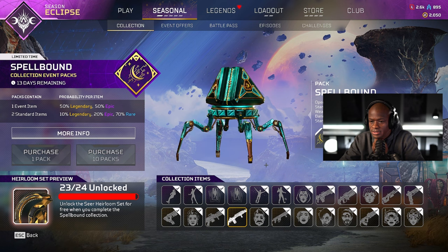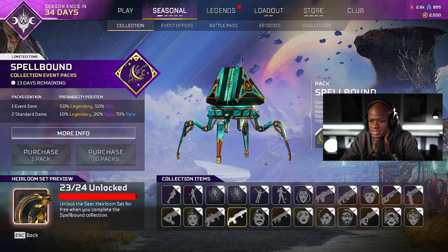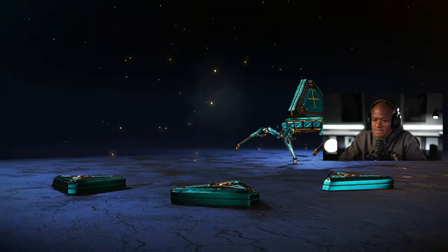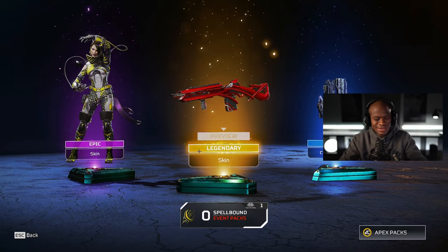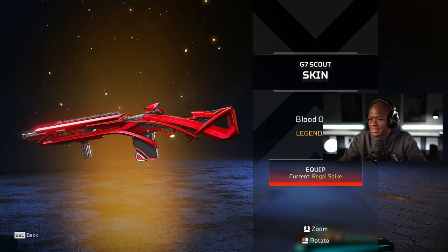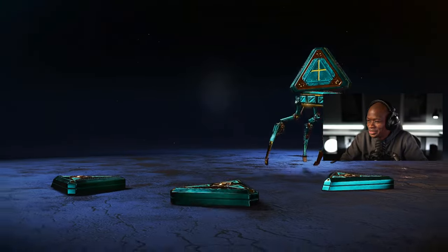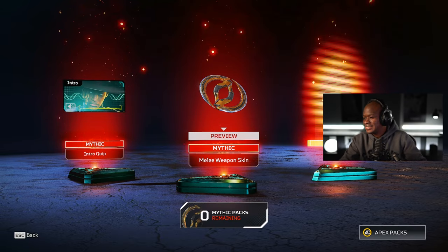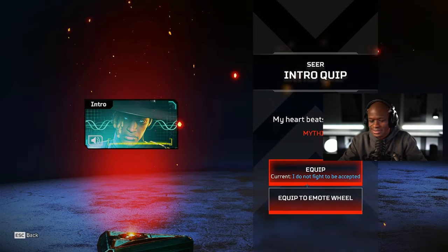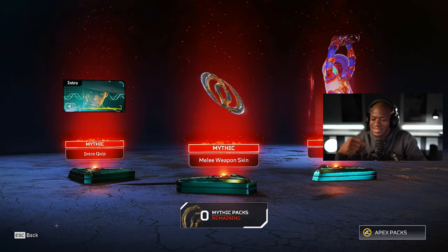Lady started streaming and that was like hour two of community night, and played Dreamlight Valley. Here we go! All right, we got this G7 — I hate red so I'll never use that one. But we have it, and this is what we came here for — give me that heirloom! Let's go dude, that looks sweet! 'My heart beats stronger with each challenge I overcome.' Nice — let's go!